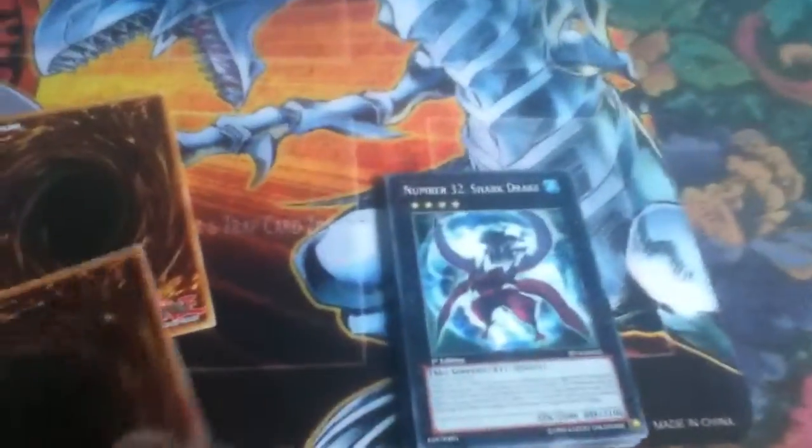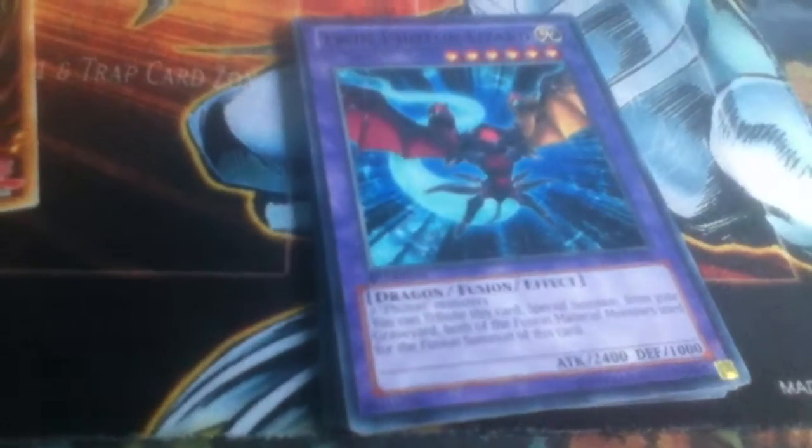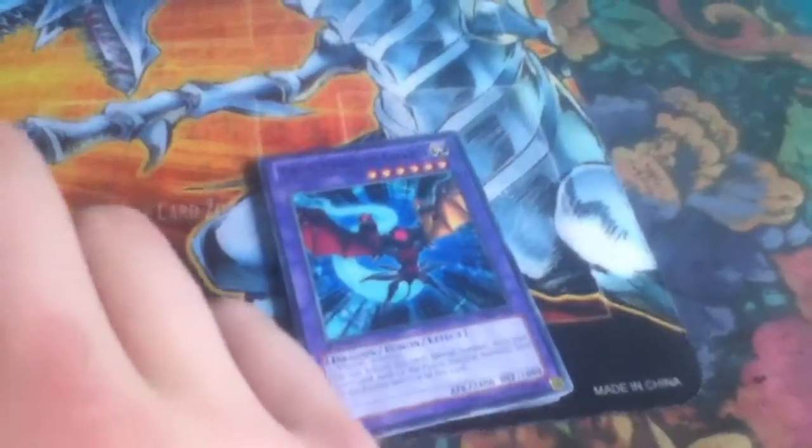I wouldn't mind that in Star Foil — I've got an Ultimate, I've got an Ultra, I haven't got it in any of the others. This is just better. Shark Drake — I know that was limited in brewery sets but that's quite nice and I love the Star Foil. Twin Fodon Lizard — two Fodon monsters contribute this class, that's a 7. And finally Reverse Buster.